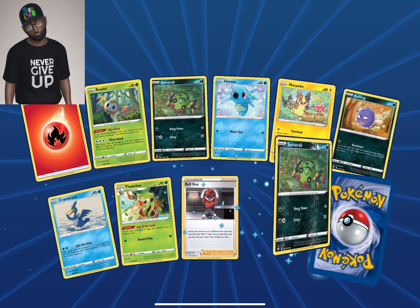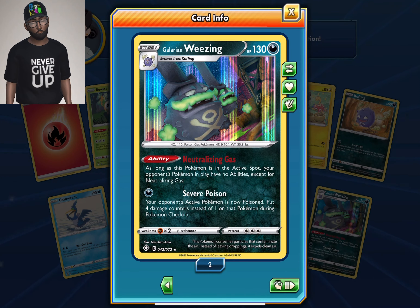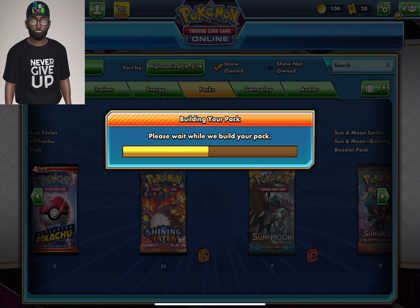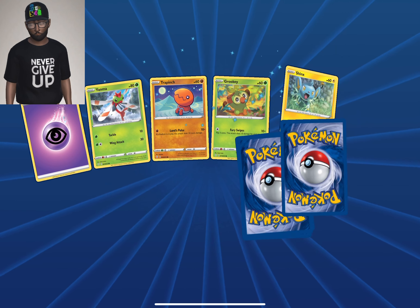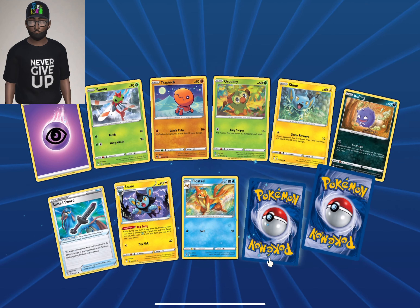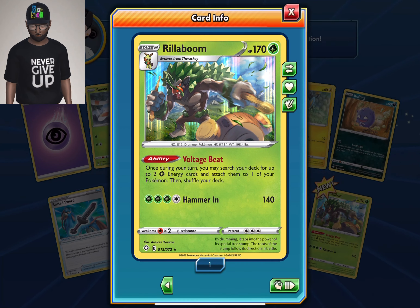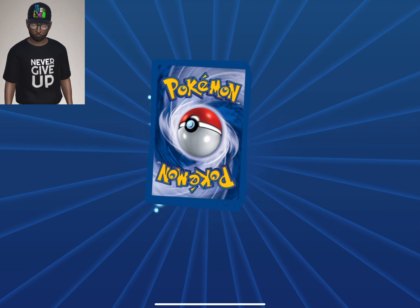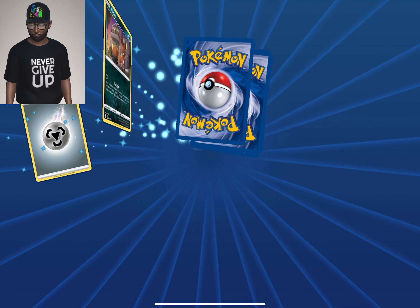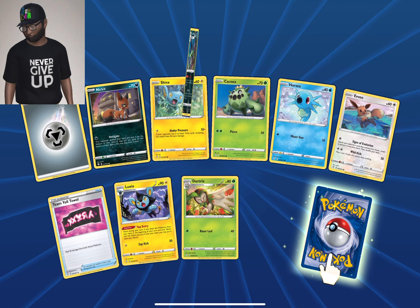Another Galarian Weezing holographic, so we'll take the holo goodness. On the TCG it's a bit of a show-off when you're playing the cards. We got a Rillaboom! Boom boom boom boom — sounds like a rocket going out there.